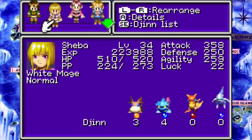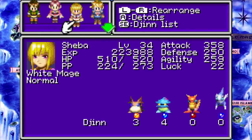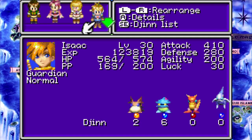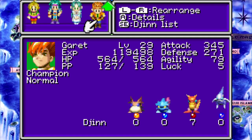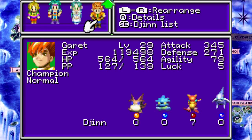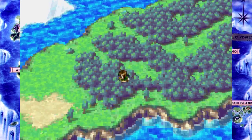One moment... oh yeah, she totally is. Man, this is getting annoying. Even slow Isaac has 200 agility. Garrett has 79. If you're over 200, you're usually gonna go before any monsters, except maybe a few bosses. If you're this low, there's no way you're gonna go faster than anything.